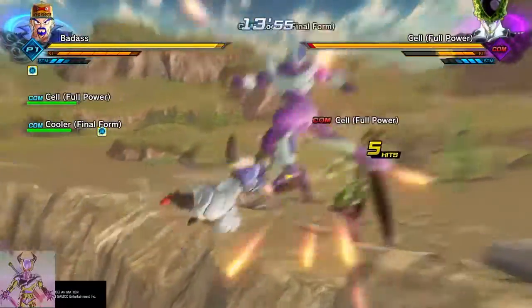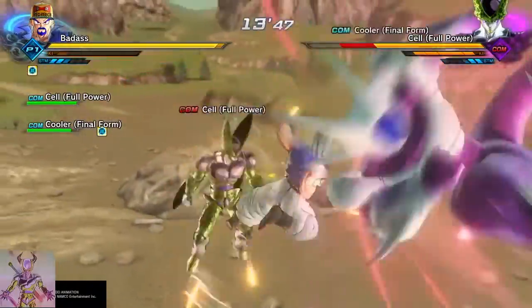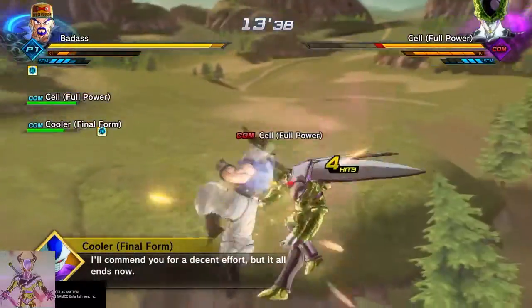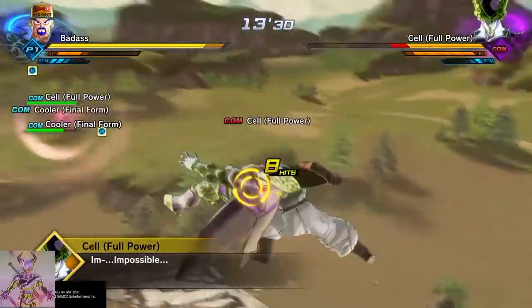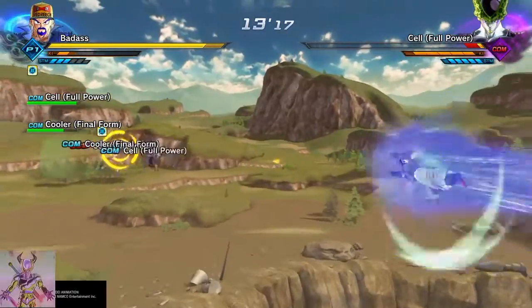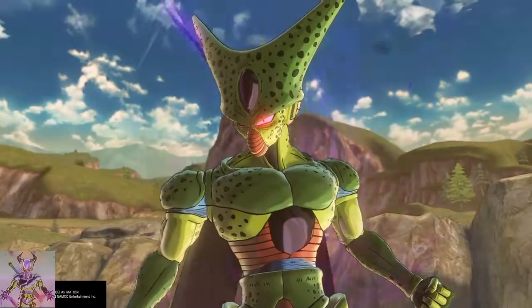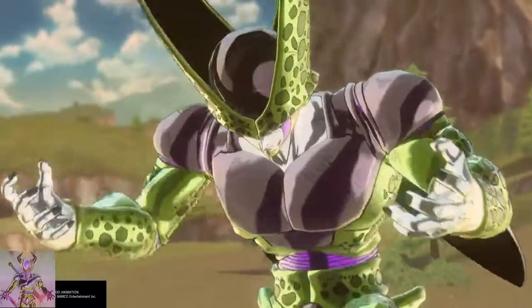I'm gonna pull this. He's a bastard. I can't charge it yet. This is my strike super that I have yet to use — I think I used it once before. This imperfect form Cell comes in, let's destroy him.